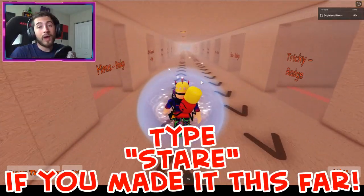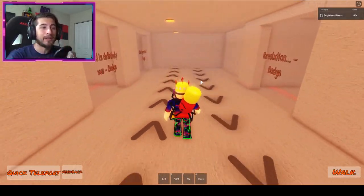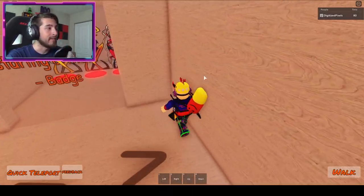A good way to do it is just copy and paste that part of the badge description and then put it into the Roblox chat instead of having to type it all out.